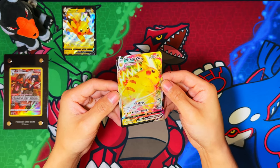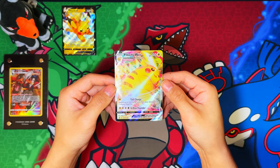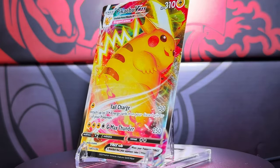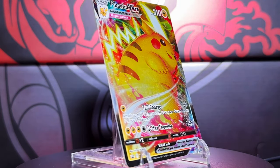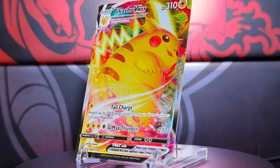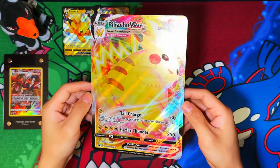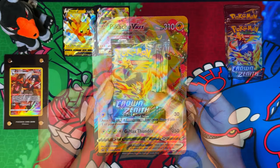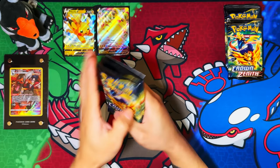Here is your Pikachu VMAX — this is a reprint from the Japanese Koro Koro magazine, reprinted for English. Here is your Pikachu VMAX Jumbo card. You also get five packs in each collection box, so one, two, three, four, five. Let me put these down and get started.